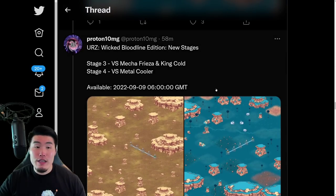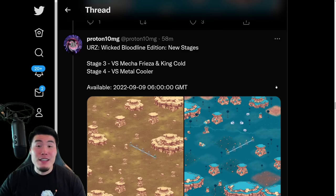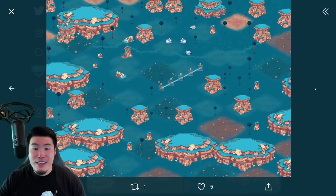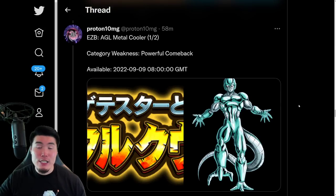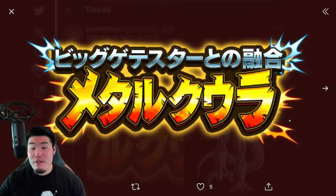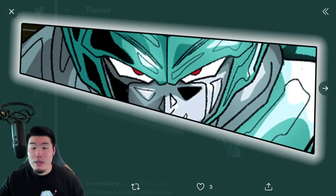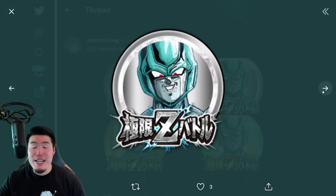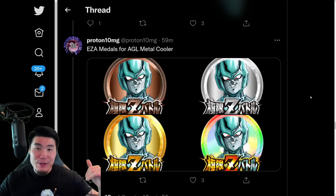We also have two new stages for the Ultimate Red Zone Wicked Bloodline Edition. The first one is versus Mecha Frieza and King Cold, and the other stage is versus Metal Cooler. We also have the Extreme Z Battle and Extreme Z Awakening for the AGL Metal Cooler — there's the logo for the event, Metal Cooler himself along with some cut-ins, some Super Attack lines, and his Extreme Z Awakening Medals. If you want to know exactly what he does, I did post a video with his EZA details, so feel free to go check that out.